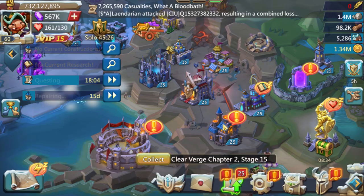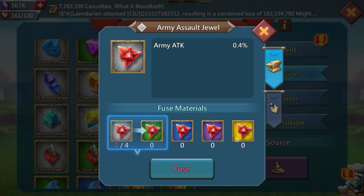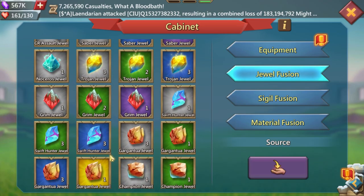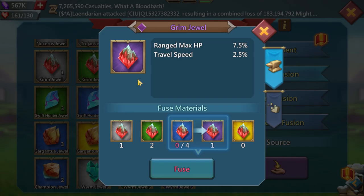HP is what you need the most. If a Cup is too expensive, you can use a Worm Seal with Dragon's Iris — those are good options too. That's it for gear. Now for jewels.